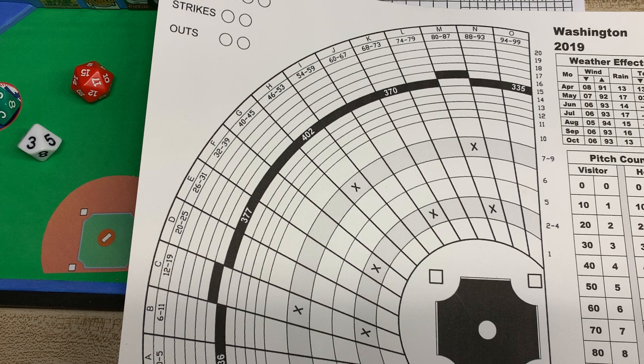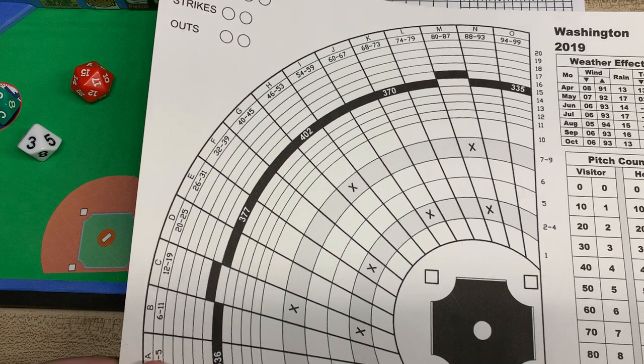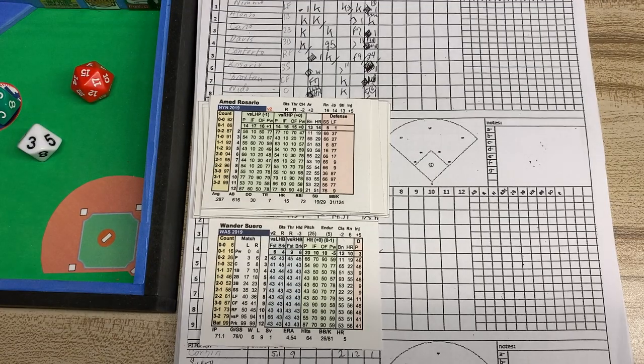Good morning everybody. Tony Porter, Cards and Dice TV. We're playing 4th Street Baseball. It's game three of the 2019 season between the Mets and the Washington Nationals. The Mets have taken an 8-1 lead here, so it's not a very close game in the top of the seventh. The big hits for the Mets were a three-run homer by Thomas Nito in the top of the second, and a three-run homer by J.D. Davis in the top of the sixth inning.